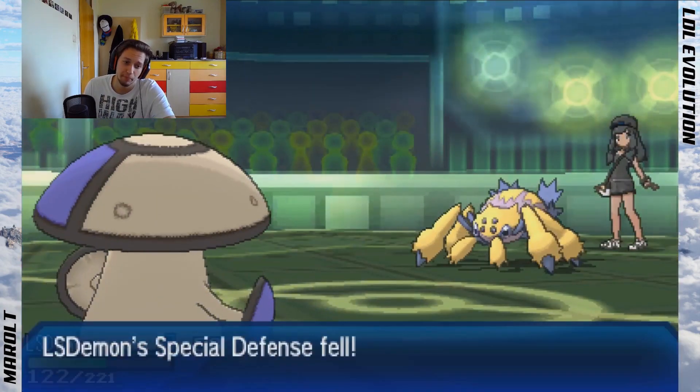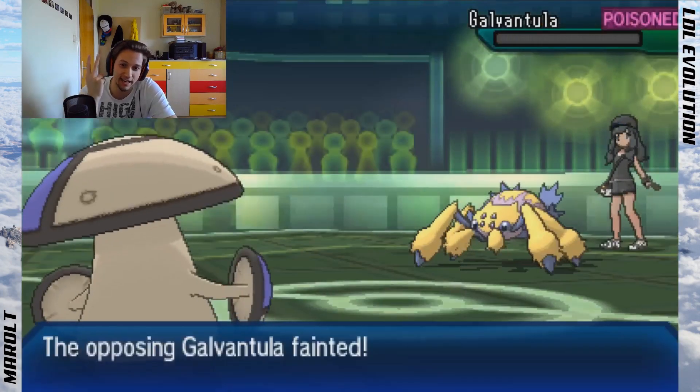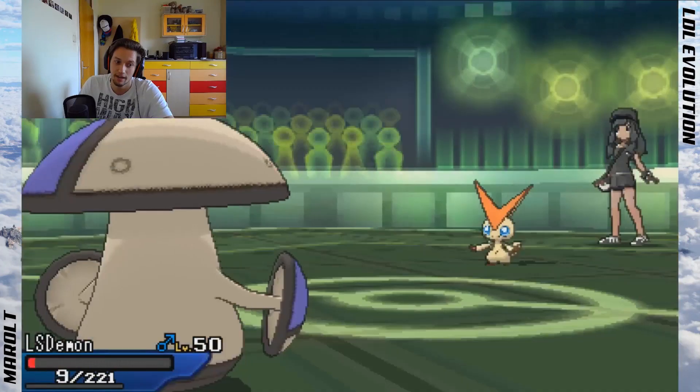I knock off the Life Orb — fine. I switch out via Regenerator. He has Stomping Tantrum. 40 to Nihilego — it's specially defensive so it's fine. Bug Buzz — hacks count number two: Special Defense drop. I'm trying to keep a kill count. So yeah, that's the second instance of hacks. Amoonguss comes in — it did so well for me this league. He's in my core too which is kind of crazy.